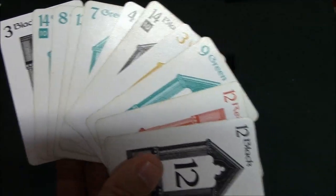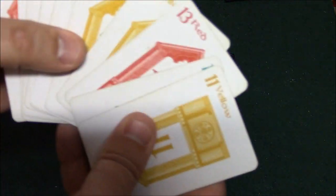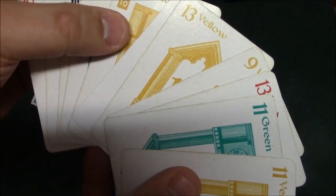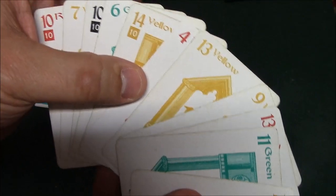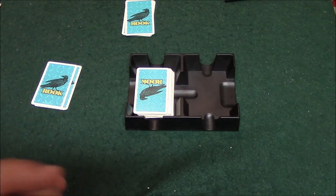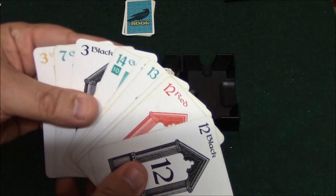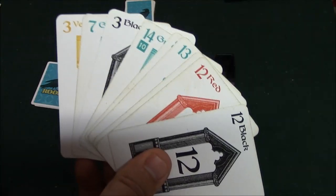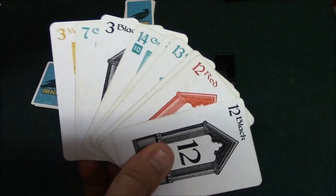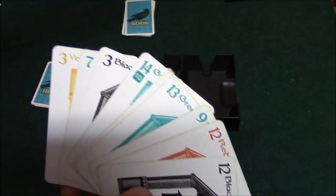Let's say I start bidding at 50. My opponent has some 10s and a 14 and bids 55. Over the course of bidding, I end up at 80 and my opponent passes, so I win the bid. Now I need to win 80 points worth of cards. If I don't, I'll lose 80 points, but I still keep points for any counter cards I collected.